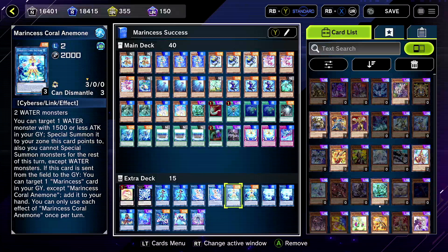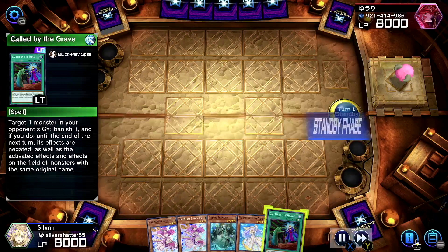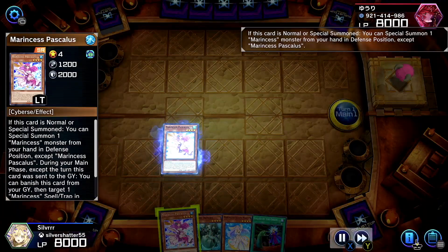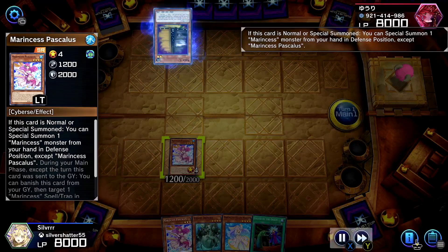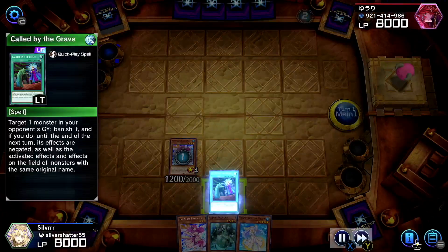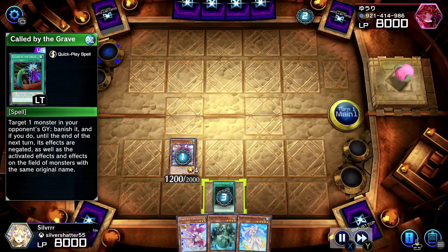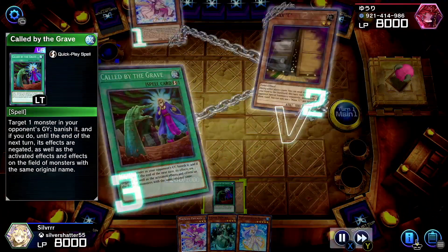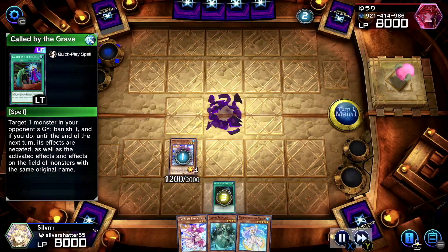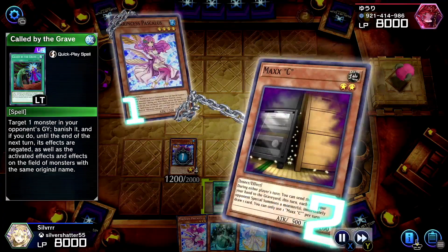Alright, let me know what you think of the replay — I hope you enjoy it. This hand isn't too crazy but we're going to use Pascalus and get Maxi out. We have Called by the Grave too — I didn't even notice it in the hand. Amazing.